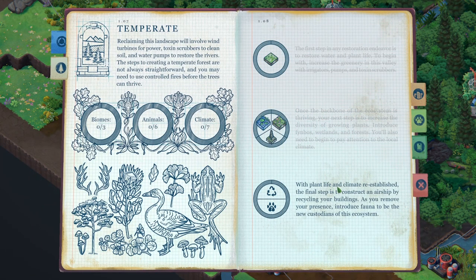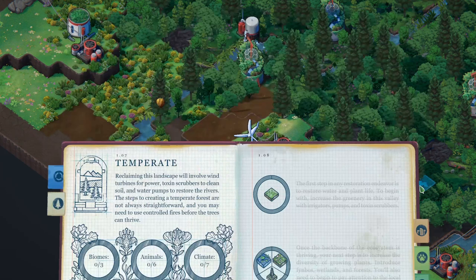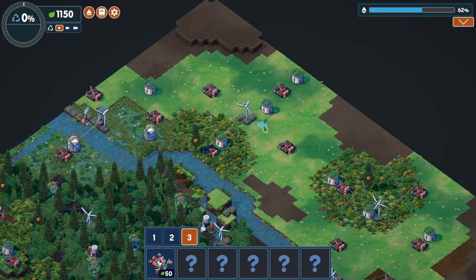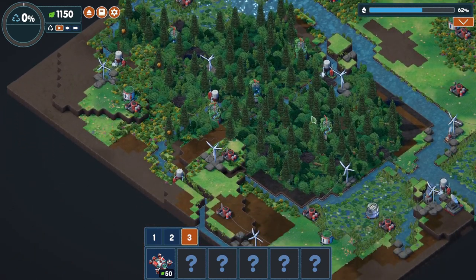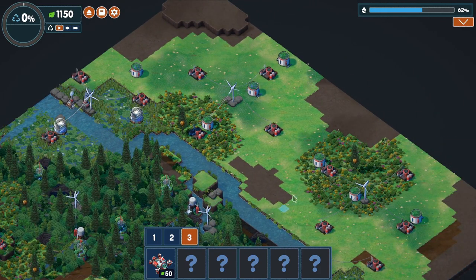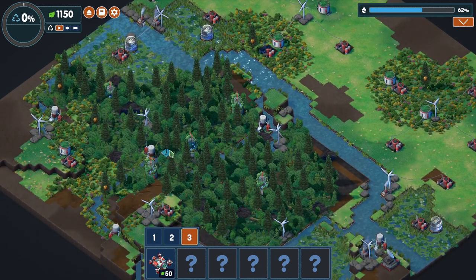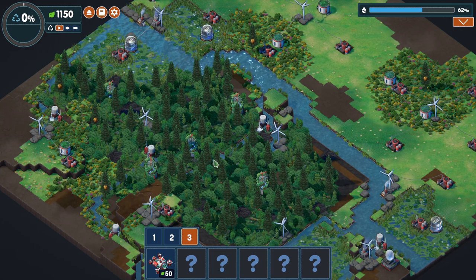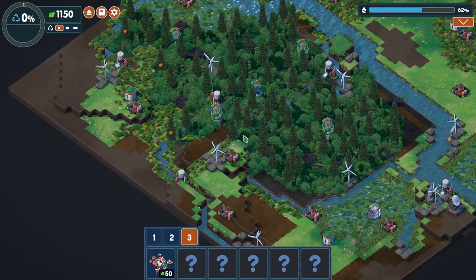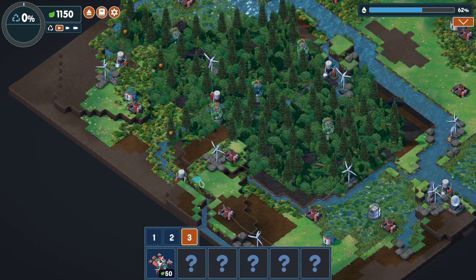We get a new bit: with plant life and climate re-established, the final step is to construct an airship by recycling buildings. As we remove our presence, we introduce fauna to be the new custodians of this ecosystem. I like this game particularly because of this. We came here and turned it from a barren wasteland into this lovely place with grass and bees and marshes and forests and fungus. But now we want to go away - we can't just leave all our tech behind because it doesn't really go; it kind of ruins the natural aesthetic. We have to tidy up, which is wonderful.